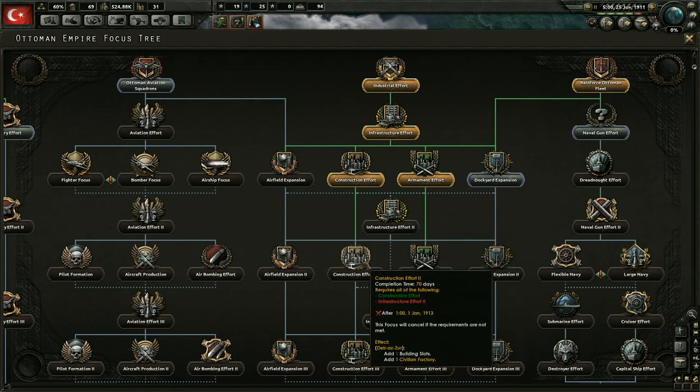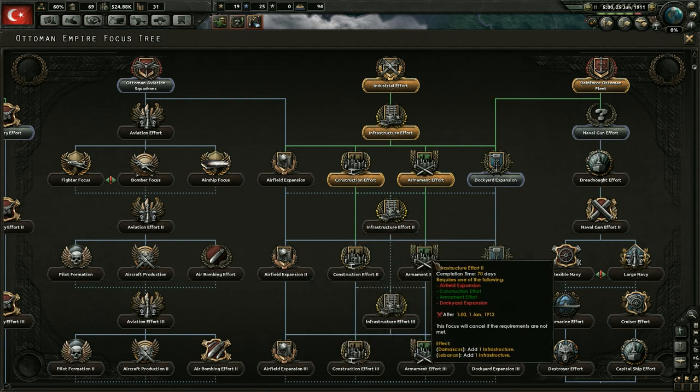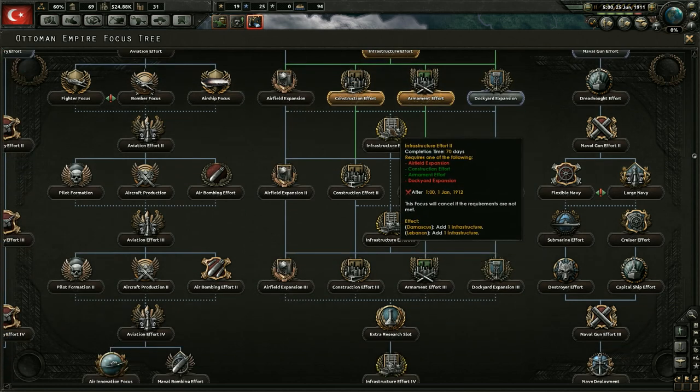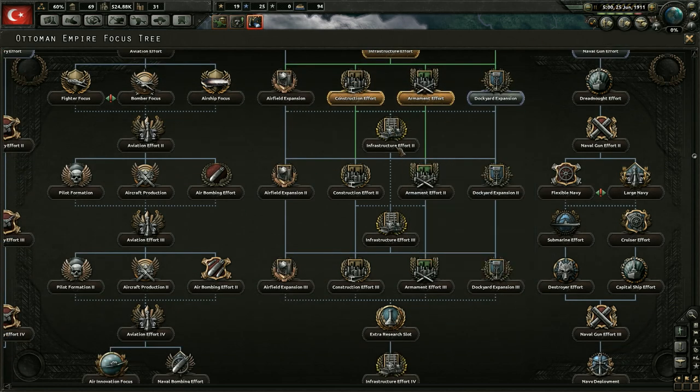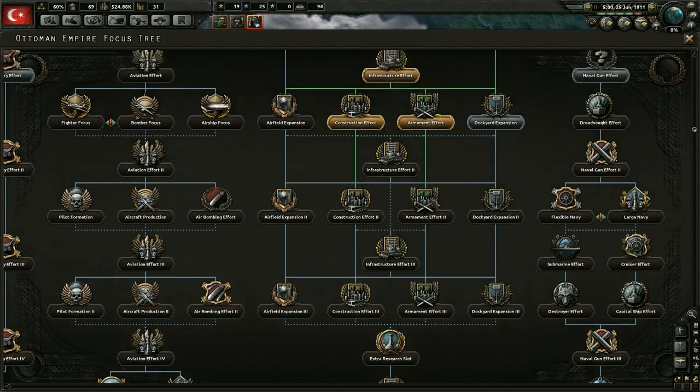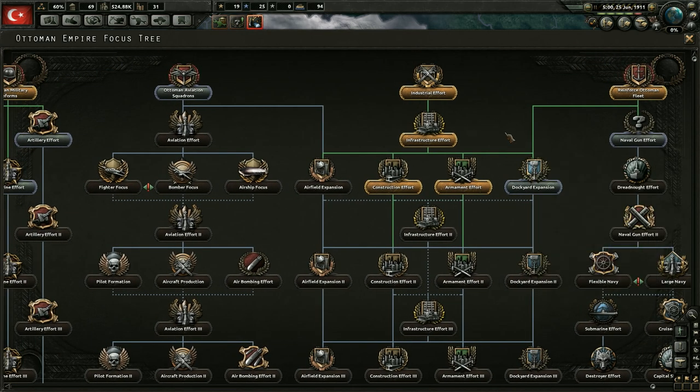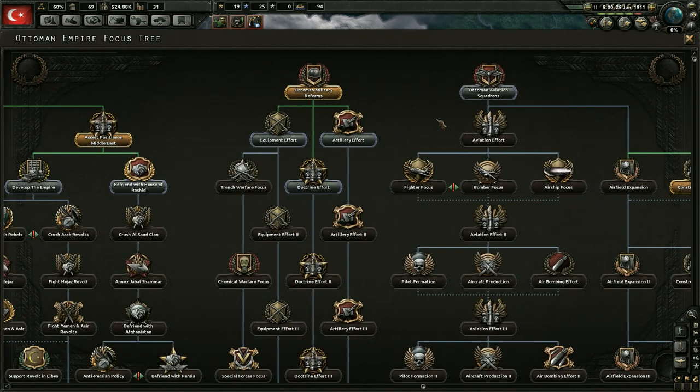It seems we can't get any of these yet - they are all locked by the year. So you can't really just build a massive industry early on in the game before the war starts. We can't get any more of those. We could get dockyards, but I don't really care - that's just resources we'd have to spend that I don't want to. So we're not going to go down that route.